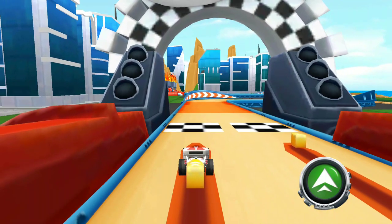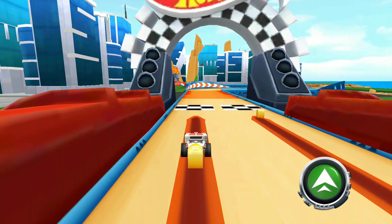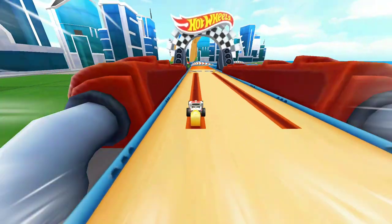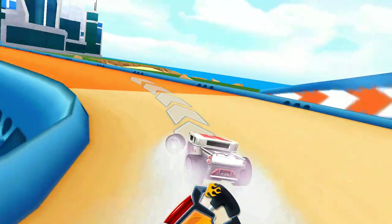Here's a loaner, until you get your own ride. Pull the launcher all the way back to get your car going. Keep on tapping. Here we go! Move your finger on the screen to steer. You got it!